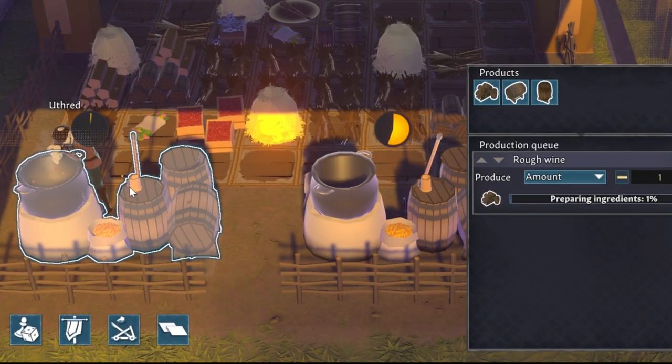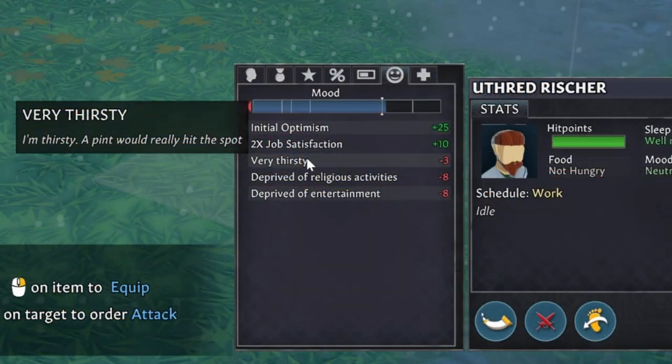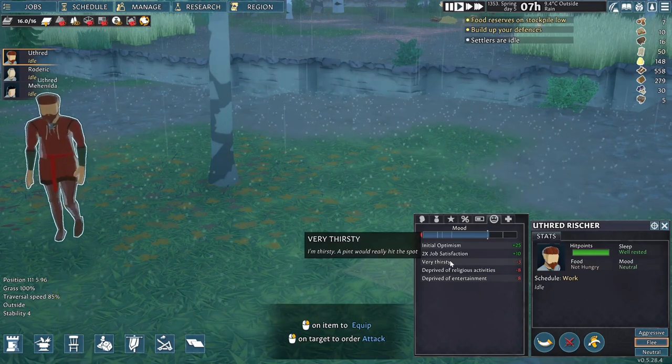You will see how the whole production process for rough wine, ale and beer works, and how much you have to craft to make sure your villagers never again go without their precious drinks.